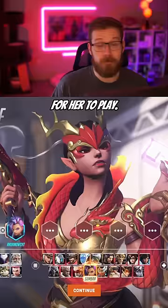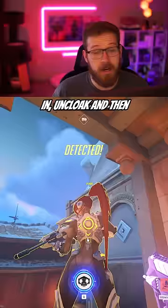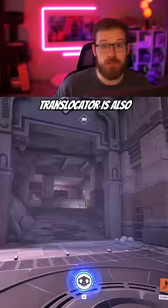For DPS, you can pick Sombra. The key to this matchup is you don't actually want to hack Widow before shooting her — this will only give her more time to react. Instead, sneak up beside her while she's scoped in, uncloak, and then go for headshots. Translocator is also great for reaching high ground, just make sure you don't throw it in front of the Widow because they can see it.